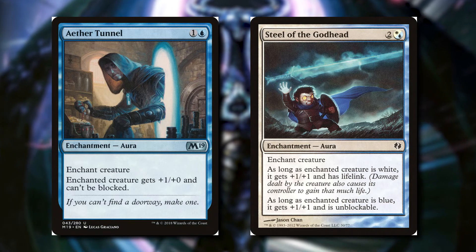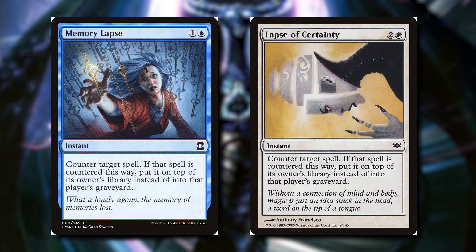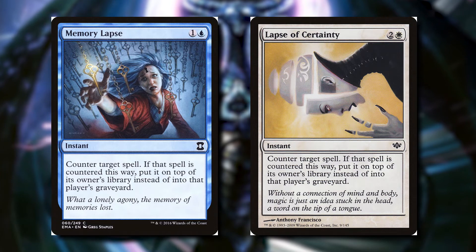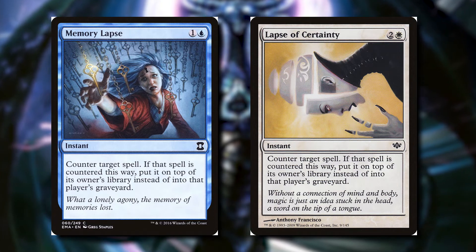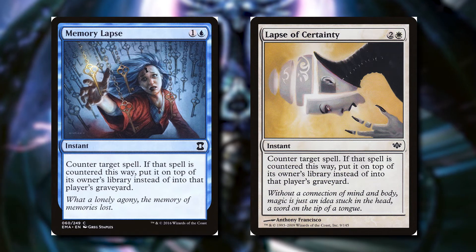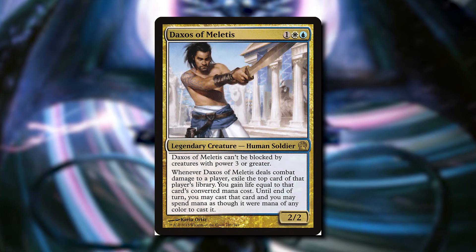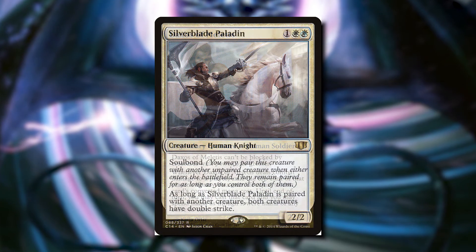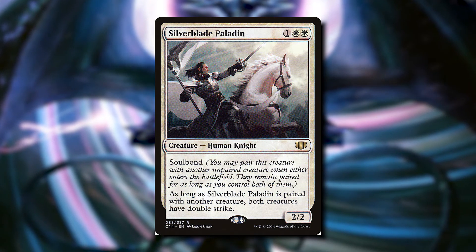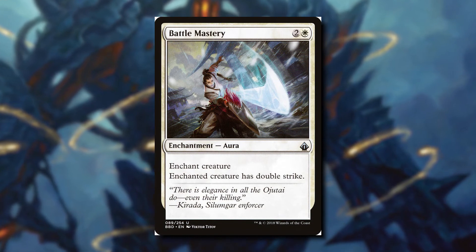There are some interesting counterspells we can use in this deck: Memory Lapse and Lapse of Certainty. We counter target spell and put it on top of the opponent's library instead of their graveyard, so when we attack them we can hopefully cast it ourselves. It's an interesting way to take their cards and make them ours. Giving our commander double strike with Silver-Inlaid Dagger or Battle Mastery means twice as much damage gets through and we get two cards from their library, which is amazing.